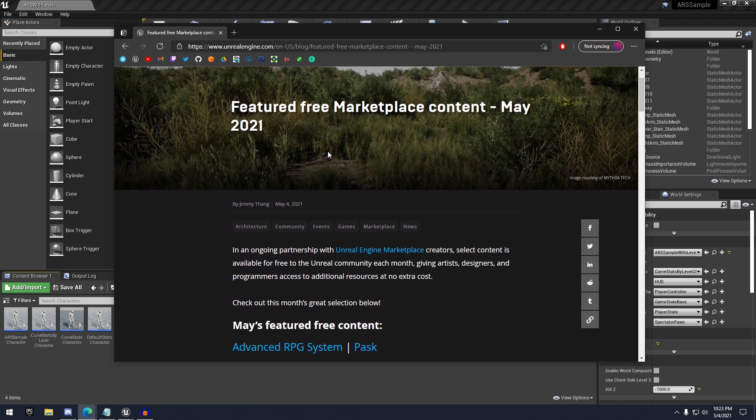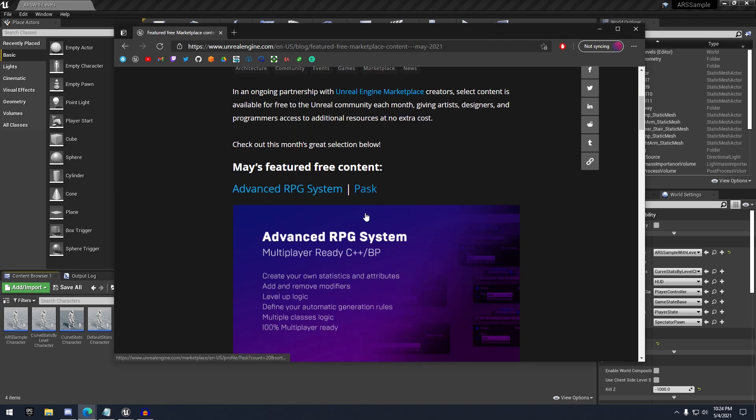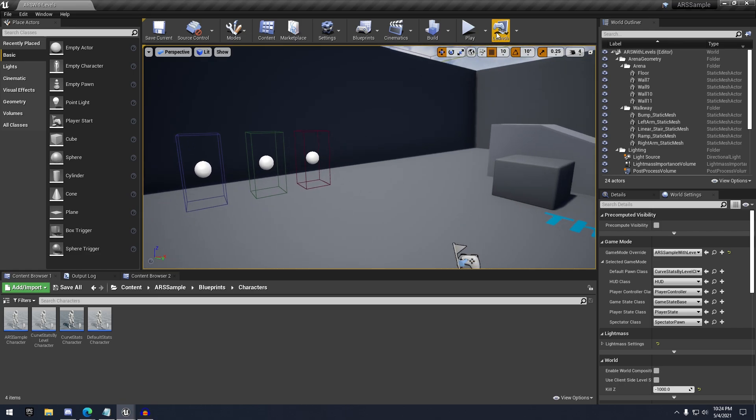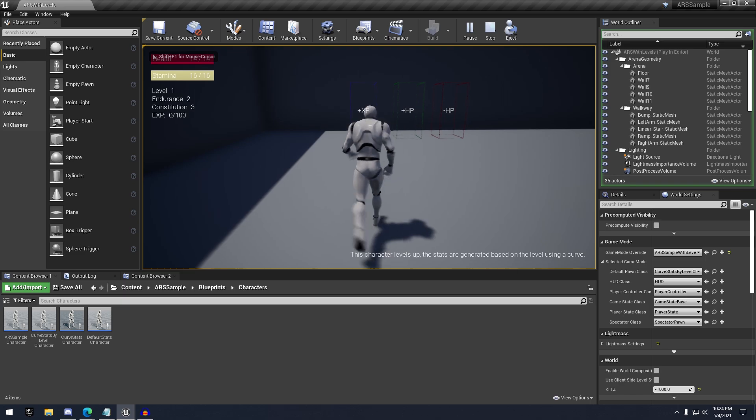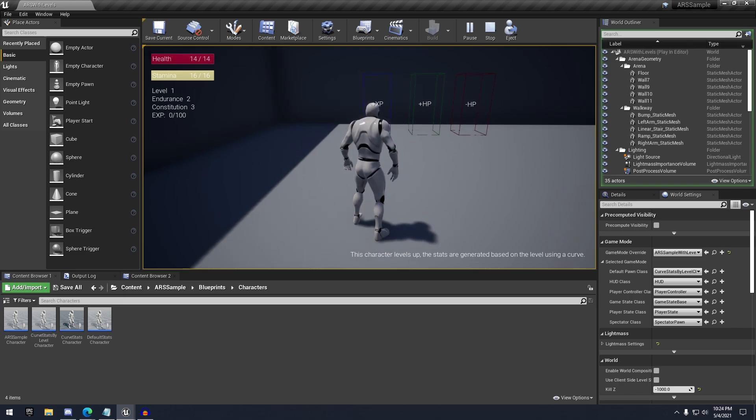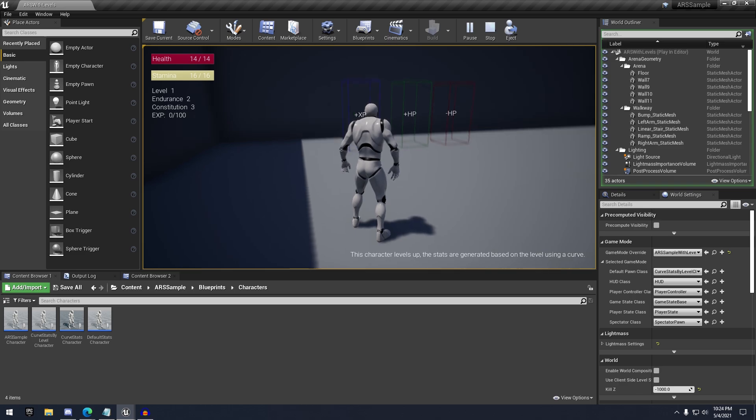First off, what we have here is the Advanced RPG System. So we have the demo project right here. And essentially what this is, is an attribute system — for health and stamina, experience, as well as if you're going to create your own stats, like here it has endurance, for example.